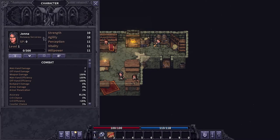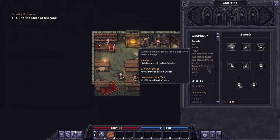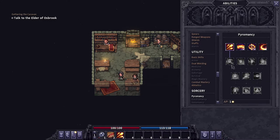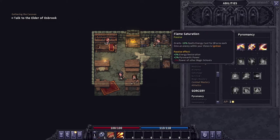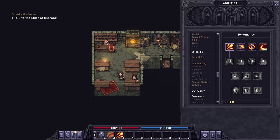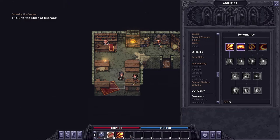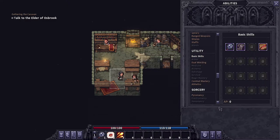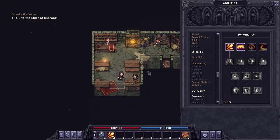I played as Jonah, a runaway sorceress. I'll get a ranged ability and a passive - I got this one, I don't think it matters a ton. Switch these around - click, drag, place. It's a little wonky.